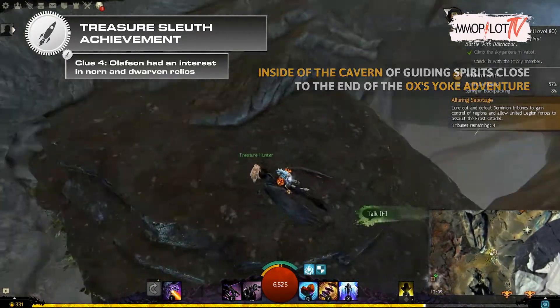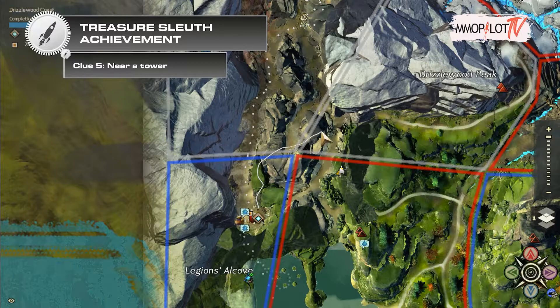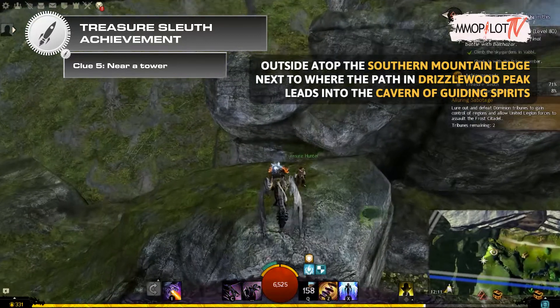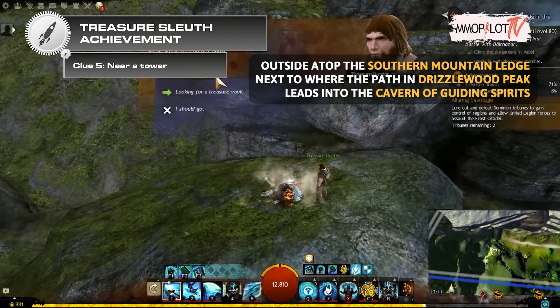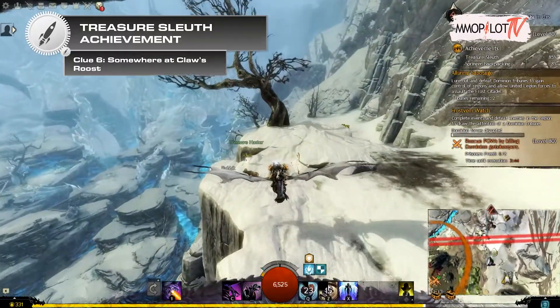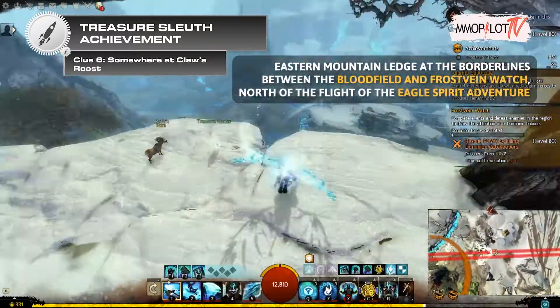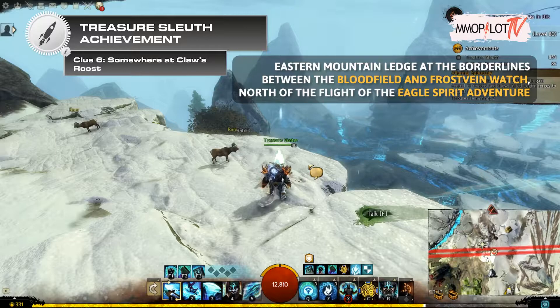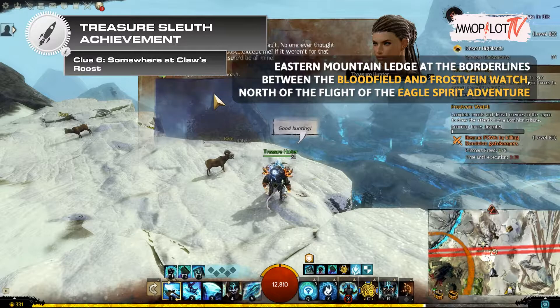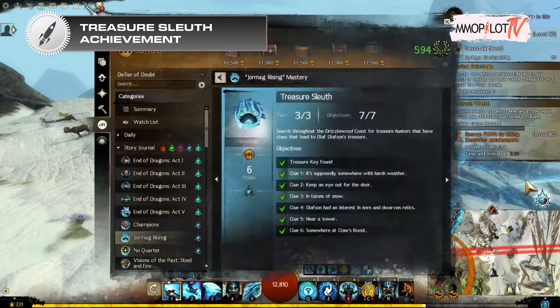Clue five — near a tower: go to the outside atop the southern mountain ledge next to where the path through Drizzlewood Peak leads into the Cavern of Guiding Spirits to find this treasure hunter. Clue six — somewhere at Claw's Roost: go to the eastern mountain ledge at the border between the Blood Field and Frost Vein Watch, north of the Flight of the Eagle Spirit adventure to find this treasure hunter.